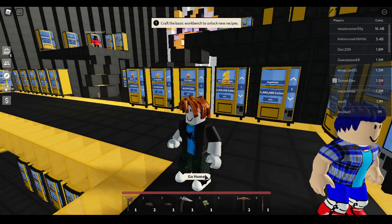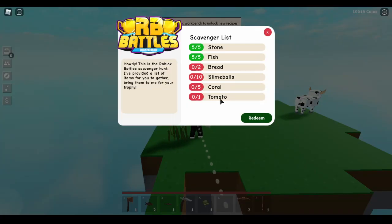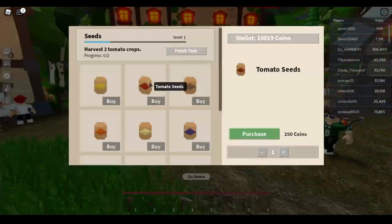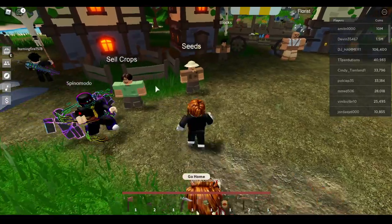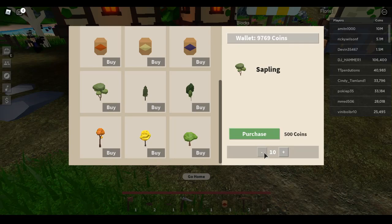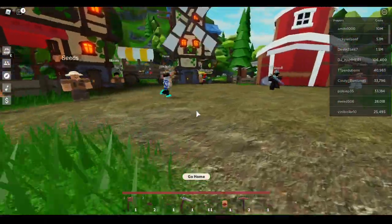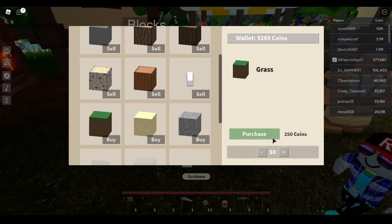Now with 10,000 coins, go back through the portal. Instead of going to the sell crops guy, go to seeds - tomato seeds are 250 coins, and you need one tomato so buy that. With the rest of your money, buy around 10 more saplings for 500 coins to quadruple your wood production. Also find the block merchant right beside the florist and buy around 50 pieces of grass for 250 coins so you have space to plant more trees.